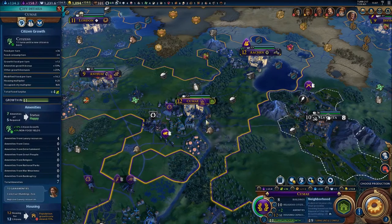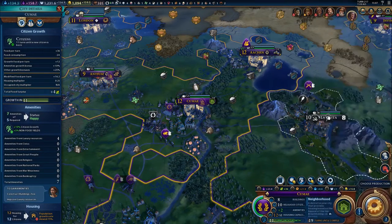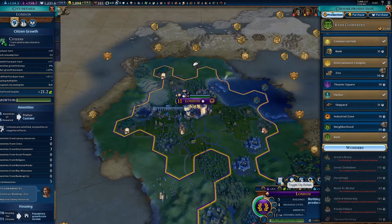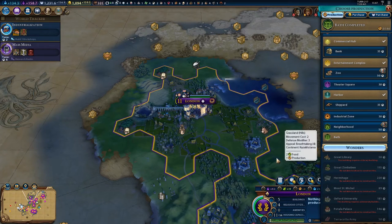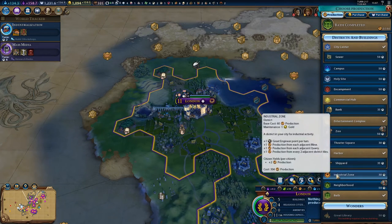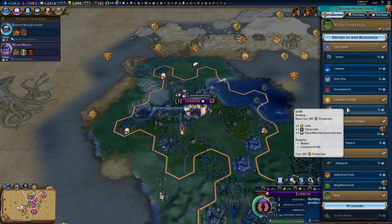Can we even just afford to buy the zoo? Not quite - $1,620, so it'll take a little while before we can do that. What do we want over here? We can certainly get a zoo in London, but it might not really be worth it. We don't have a lot of production over here, which is our major problem. An industrial zone would take a while to build. Let's go ahead and get a bank.